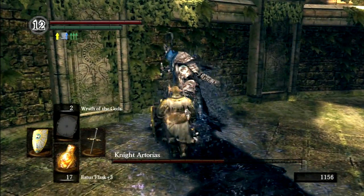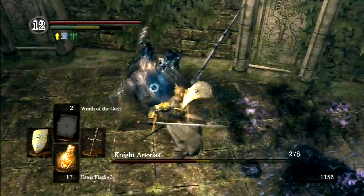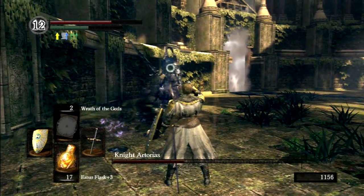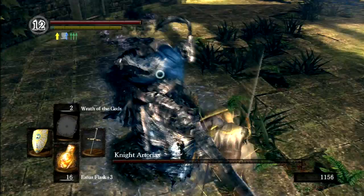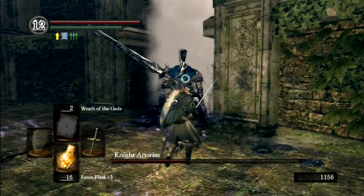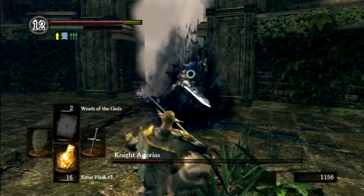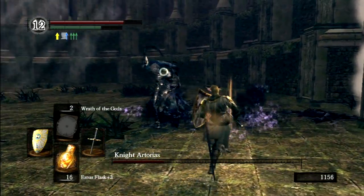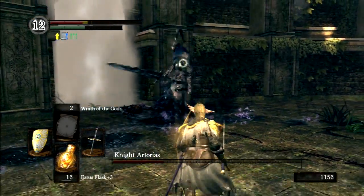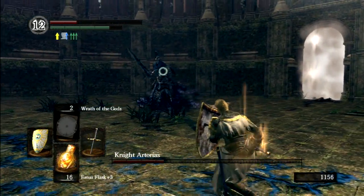It's interesting that Anor Londo seemed to have some sort of diplomatic relationship with Oolacile, in that they felt it was worthwhile sending their own knights to stop the spread of the Abyss and save the kingdom. Ordinarily, I do not like using shields — this build is just a step outside my comfort zone. It turns out using a shield makes it a lot easier to fight Artorias. Without a shield, you're solely reliant on skillfully dodging his attacks.